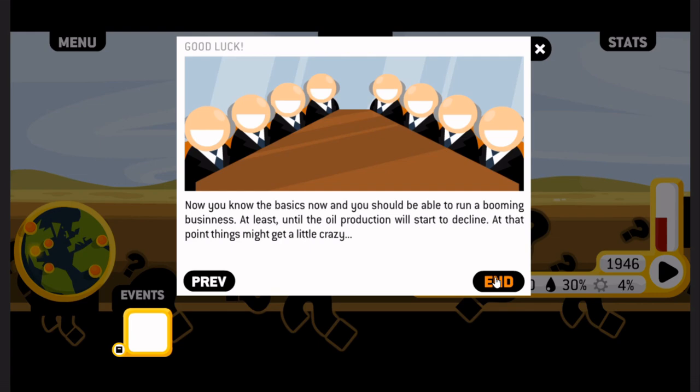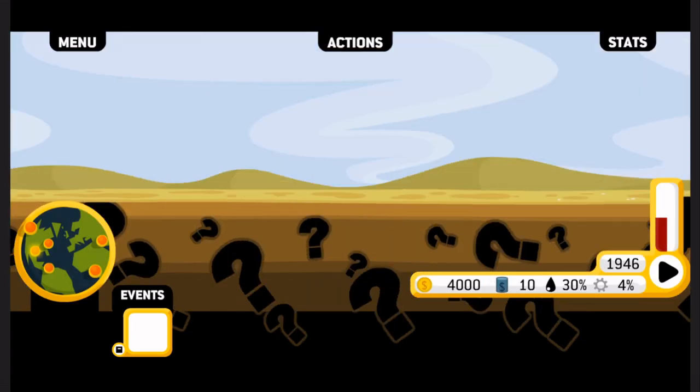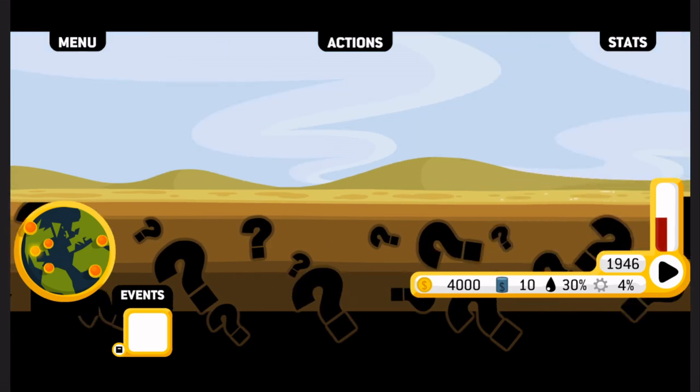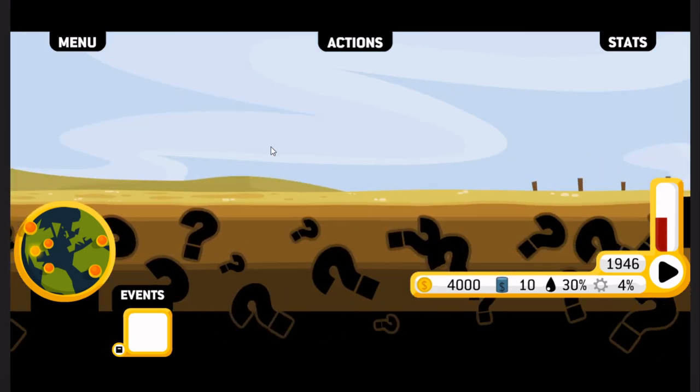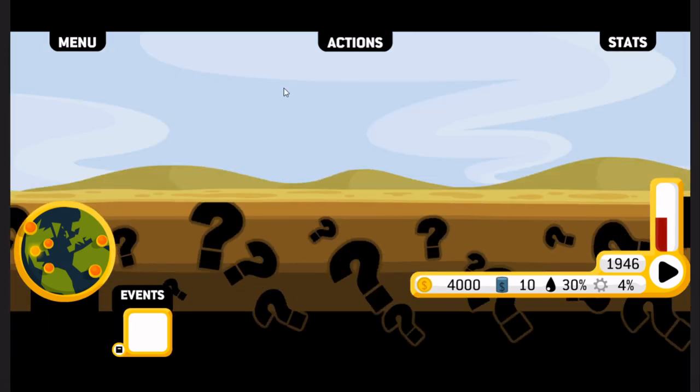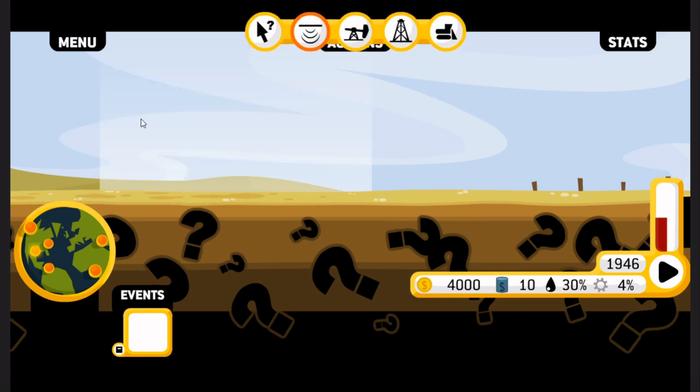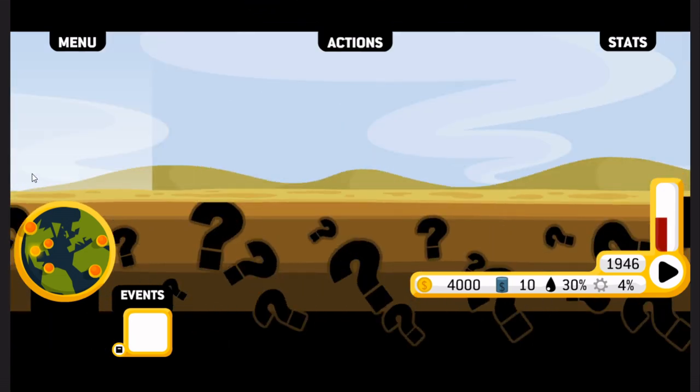Alright, and that's it. So we start off in Texas. And we can scroll around the map here and decide to douse for oil. So our actions: explore land. What does the bulldozer do? Demolish structure. I say we just get out and douse for as much land as possible.